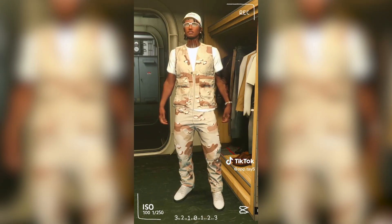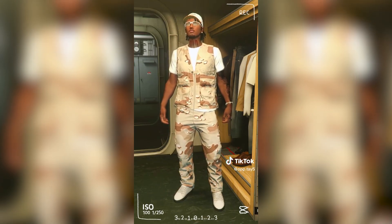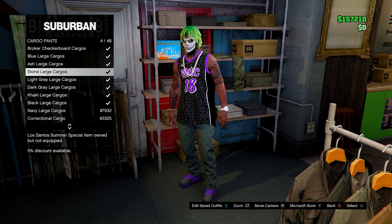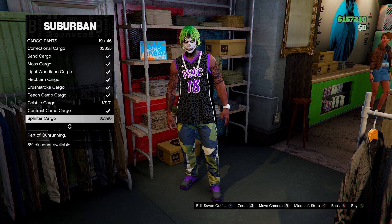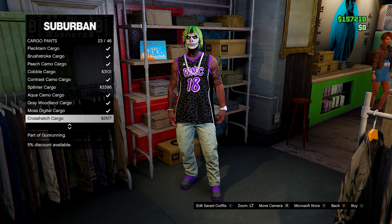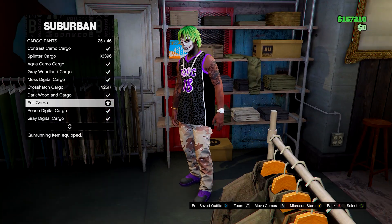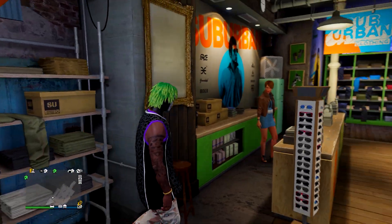Next up we have the tan camo outfit — another simple outfit that still looks really good. Head over to pants, go to cargo pants, and find the fall cargos. After you have those, head over to shoes.